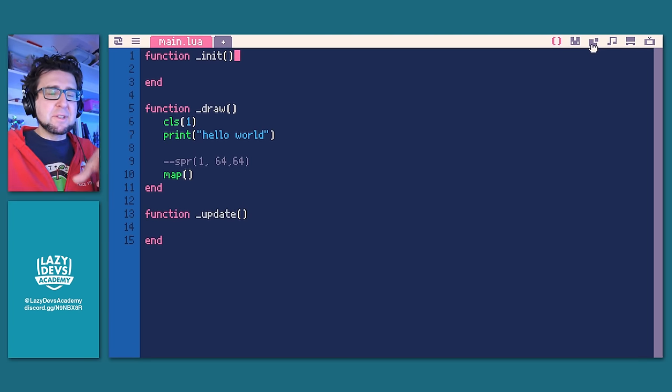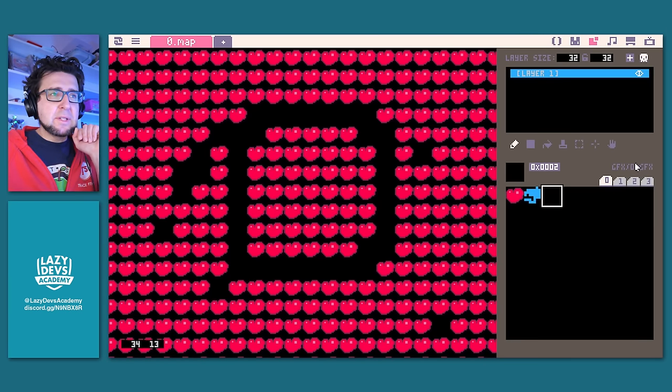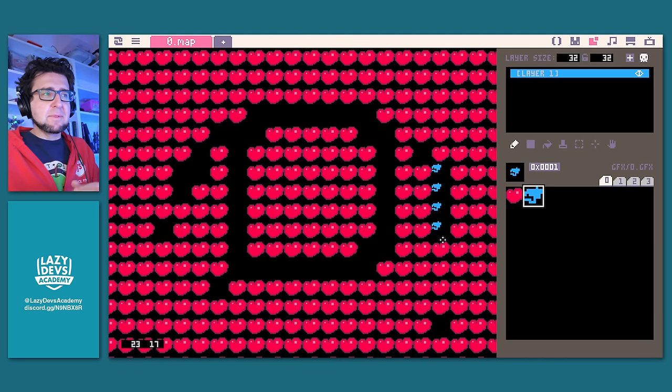The map editor is the most undercooked of them all. For example, it always references the 0.GFX file — if you have a different sprite file, there's no way to make the map editor show it. Another issue: even though we have 8x8 sprites, the editor actually defaults to 16x16. If you want to make a map, you have to use 16x16 sprites. There is a way to set it to 8x8 and other sprite sizes, but you have to get into POD file modding. There's also a layer size setting and you can create multiple layers — the skull icon removes a layer.